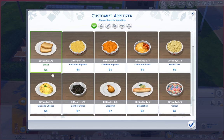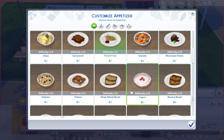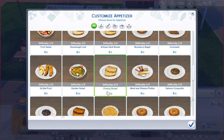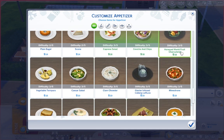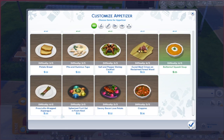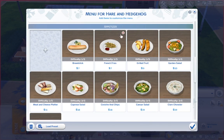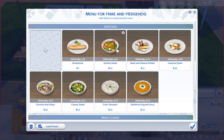Now let's go to appetizers. For appetizers, let's have breadsticks — honey breadsticks are the best — some french fries, meat and cheese platter, salad, fruit, carrot bread, scone, caprese salad, chips, clam chowder, Caesar salad. So many good options! You know, french fries kind of looks lame up here, and the breadstick and fruit don't quite go — so we'll trim those.